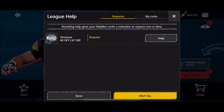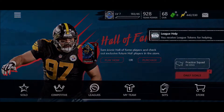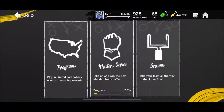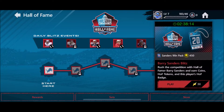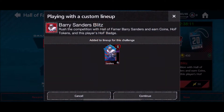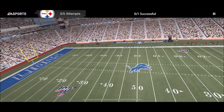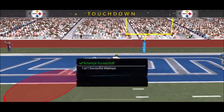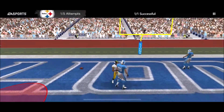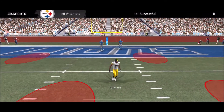I want to do some of the Hall of Fame content while we're here. I got some league help which is great. I'm going to do these daily blitzes because we can get a good player if we complete all of them. We get to actually use the 83 overall Barry Sanders — our first elite in the game. You can really feel the speed difference; it is so much faster than my 71 overall running back, which I was expecting, but it's a really big difference.